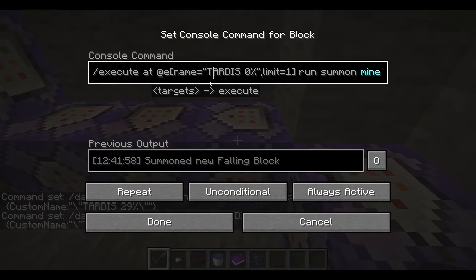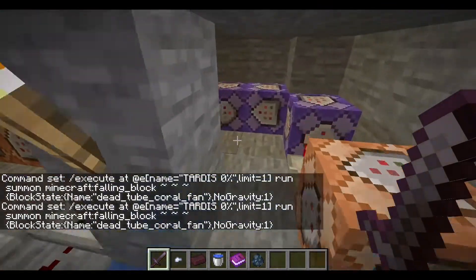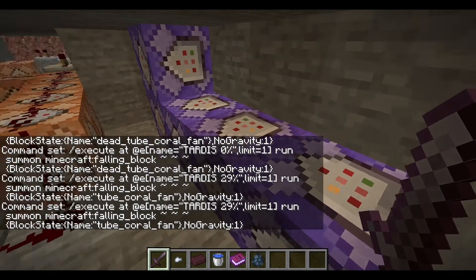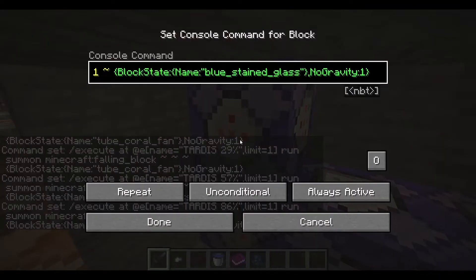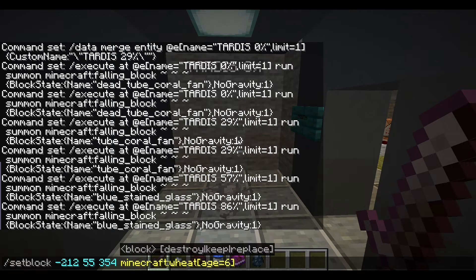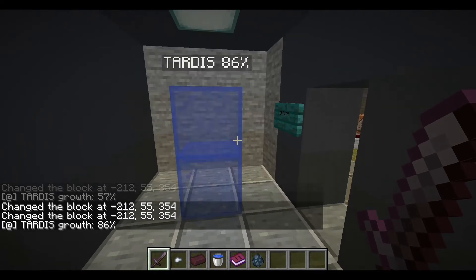This is just the same as a chameleon circuit — basically it summons the falling sand, which is the tube coral fan, dead tube coral fan, which was the gray block we see right here. I believe when it gets to stage 29% it'll be a normal tube coral fan, which is the blue. Et cetera for all the different growth stages — blue stained glass is next, I believe that's at like 57%. And then this is for 86% — it'll actually summon not one, but two blue stained glass blocks. I'll just show this off to show you how it works, then I'll show you what the final stage is like. So age two, and then I'll skip all the way to four, then to five and to six — and you can see how that kind of progresses, just like I said it would.